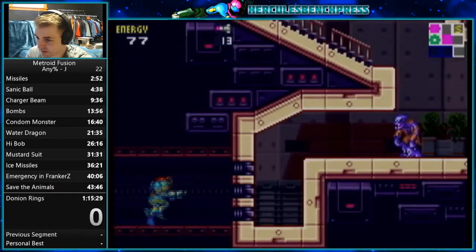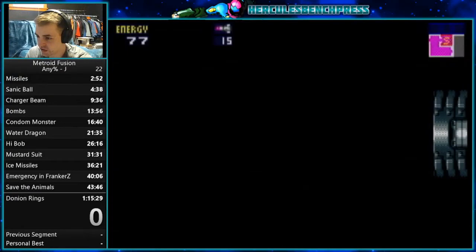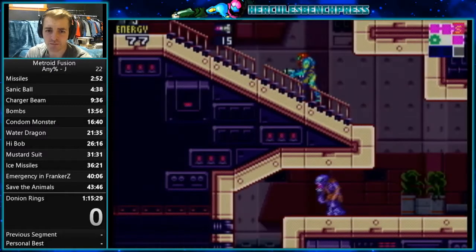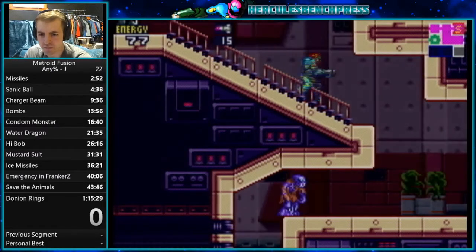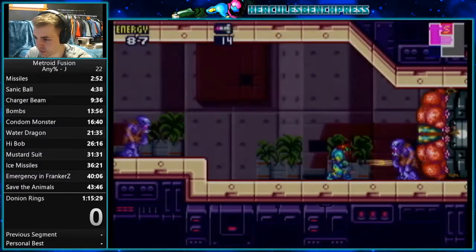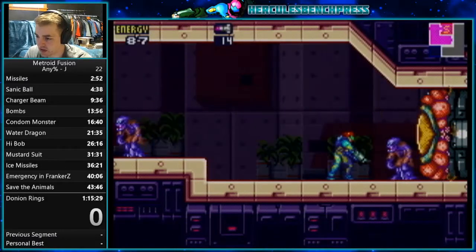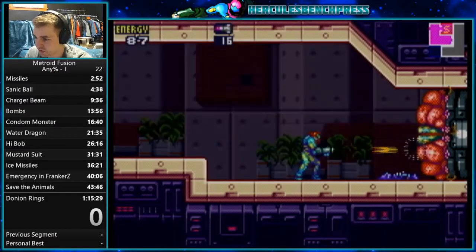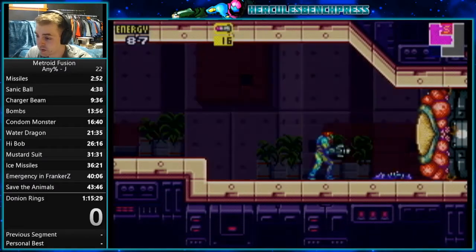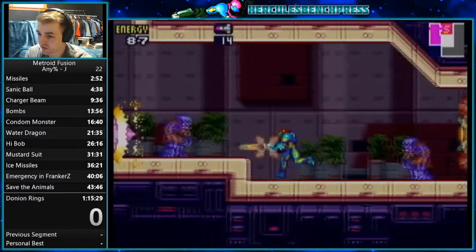Then you're just going to continue right and kill these zombies. If you want to take a safety save, you've got a save station up here. I would recommend — if you're still getting comfortable with the game — definitely save. Just getting through the game is the main goal; it doesn't have to be perfect. And this is your first Eidor — the only way you can damage them is with missiles. The Eidors are random — they're your first source of RNG in the run. The Eidors themselves can shoot anywhere between zero and four times.